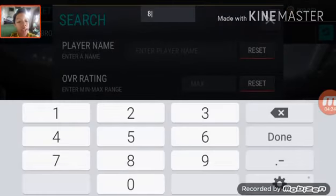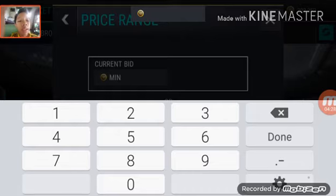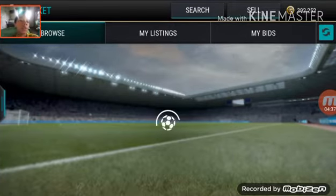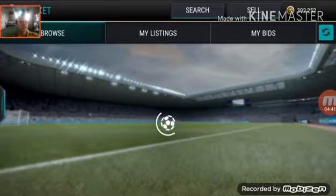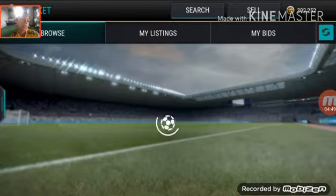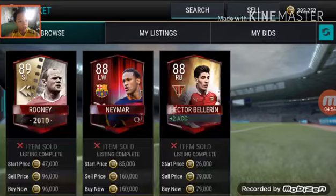The next filter is for 87 overall, and I think 90 big price. Look at Rooney, look at Neymar, look at Hector. Wow, that Rooney is so great — Rooney goes for like 200k. So if we just get that Rooney, we will have a profit. I will be right back when I snipe something good.